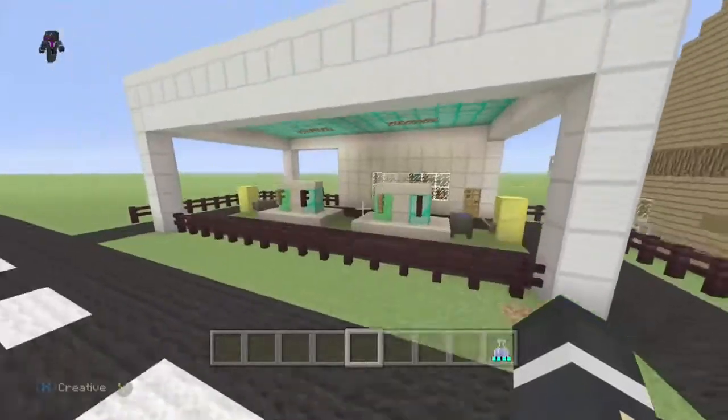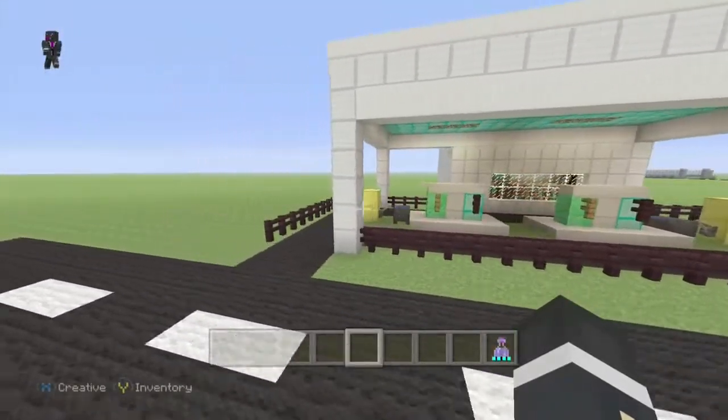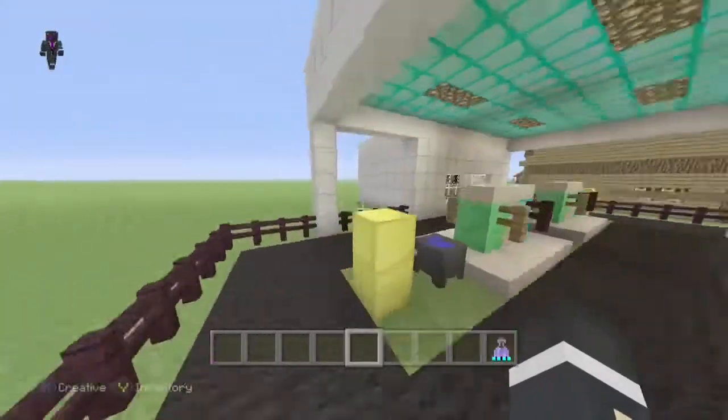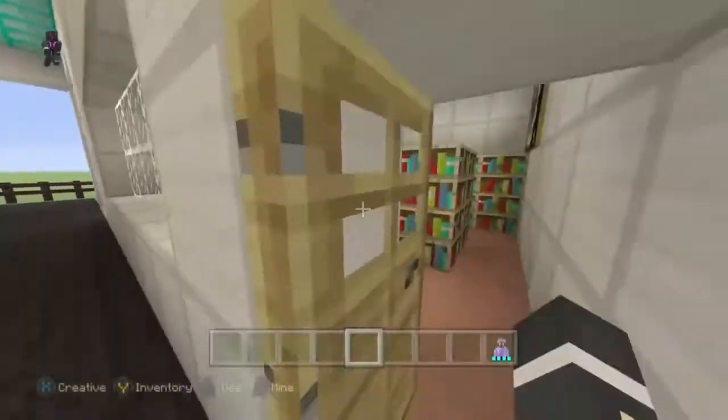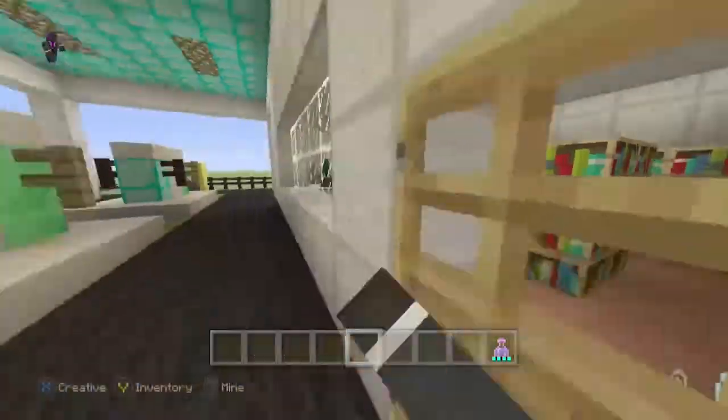Here's our little petrol gas station. It has the petrol pumps on there, and a shop where you can go and buy things, with bookshelves and some paintings.